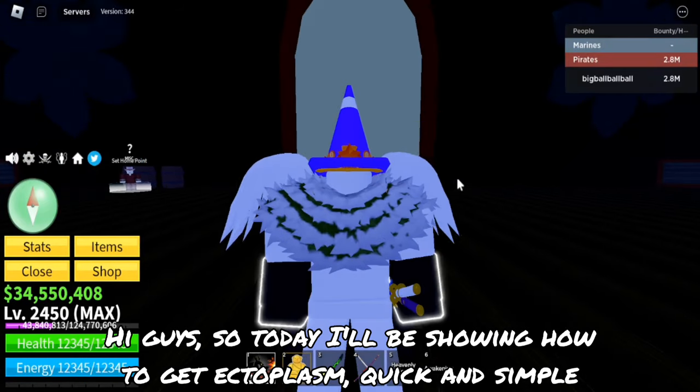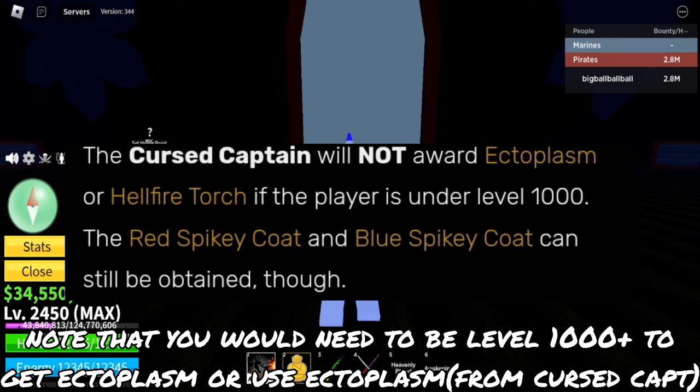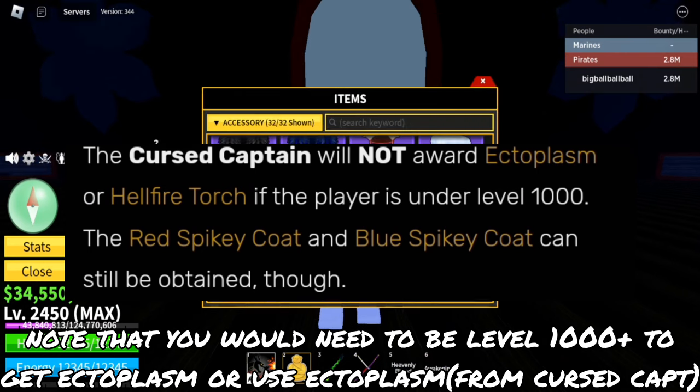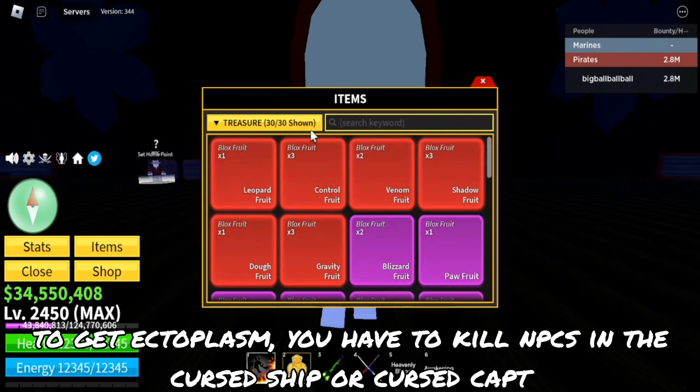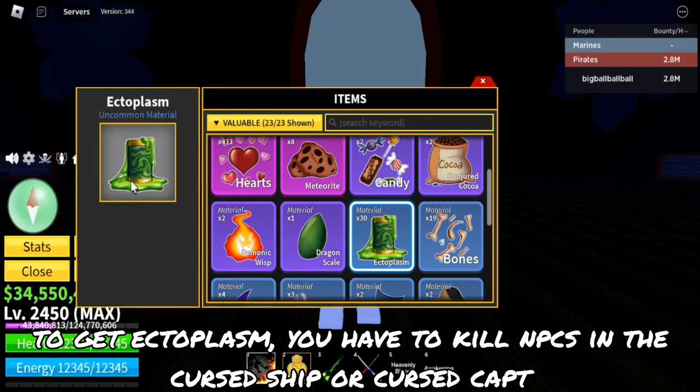Hi guys, so today I'll be showing how to get ectoplasm, quick and simple. Note that you would need to be level 1000 plus to get ectoplasm and use ectoplasm. To get ectoplasm, you have to kill NPCs in the cursed ship or the cursed captive.